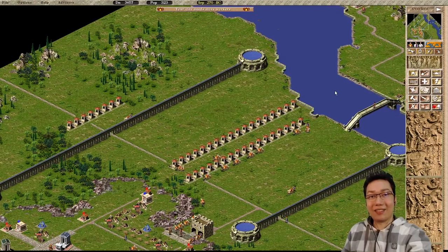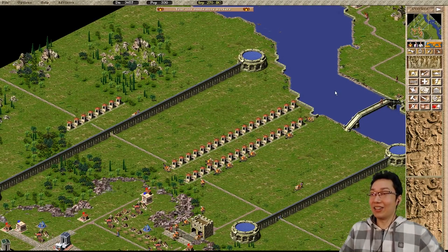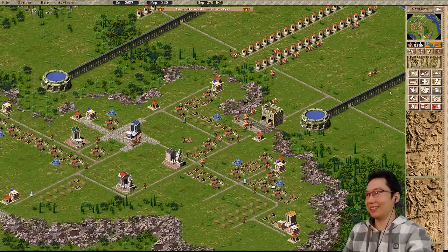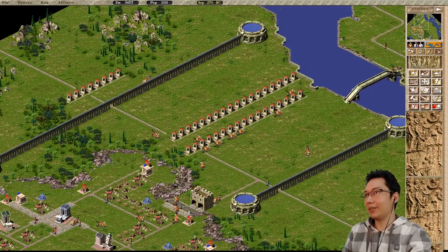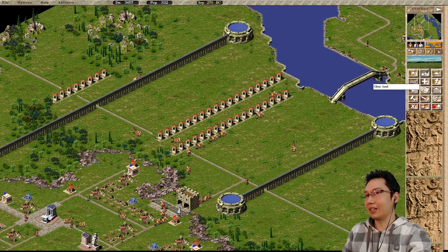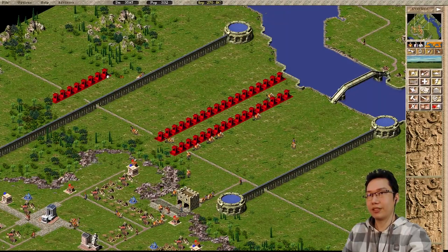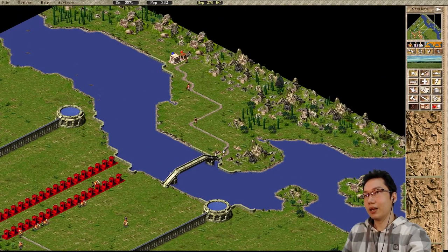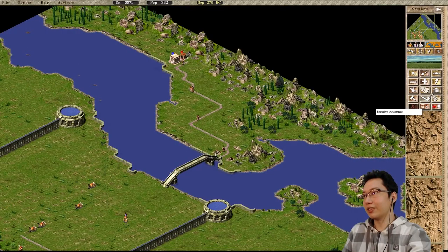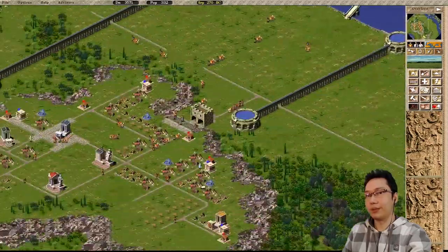Why do I doubt I'll finish this mission even though it's super easy? Gods are unhappy — don't worry. We're above 300 people so our well maze has served its purpose. Well maze now complete! These people did actually move in — would you look at that. What is our employment? We need more people.